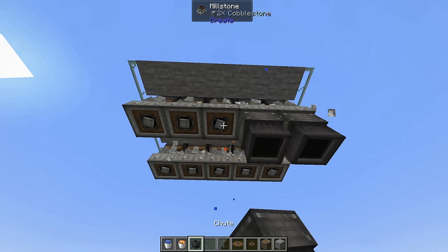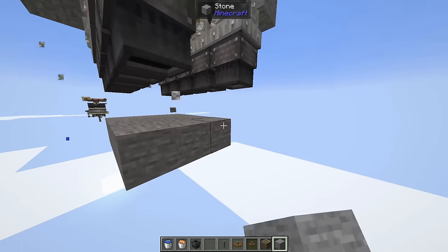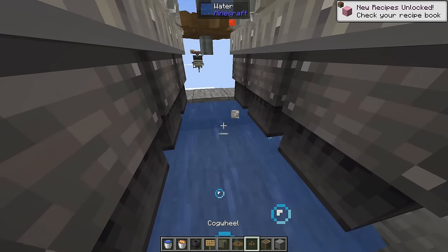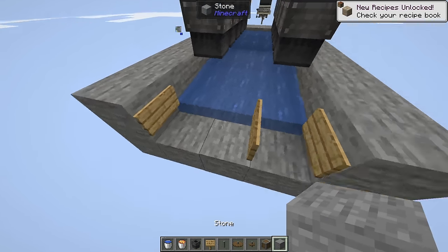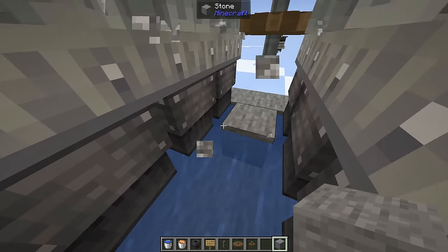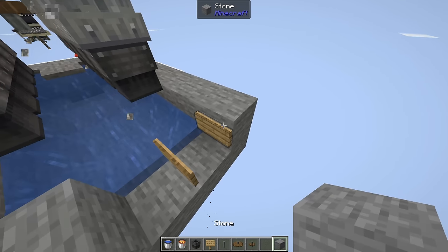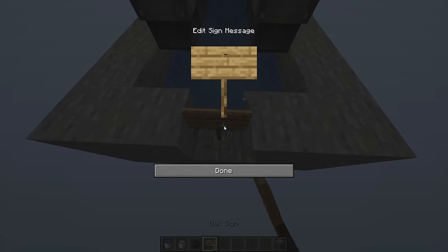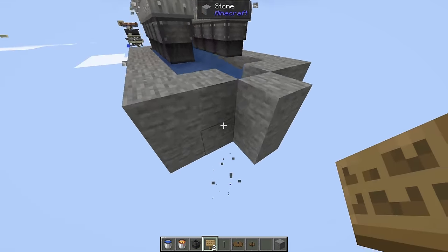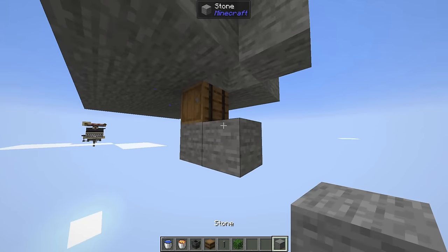Grab another chute and put it under each millstone. Then put down a little platform to catch the gravel on, and add a little bit of water to push all the gravel along. Put a block down to make sure everything flows the way it should, and that'll force all the gravel into one spot. Place a sign to stop the water there, and put down a barrel for storage along with a block beneath it.